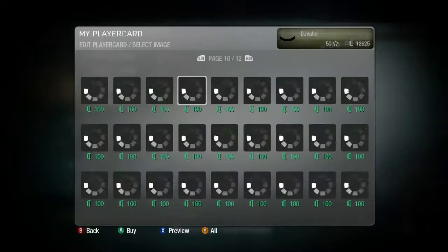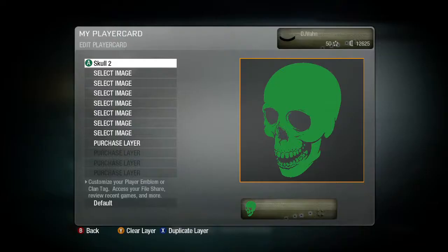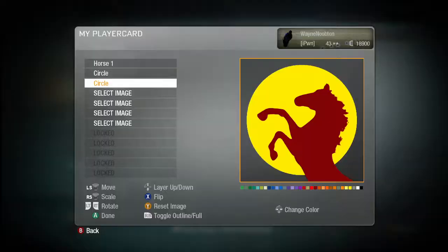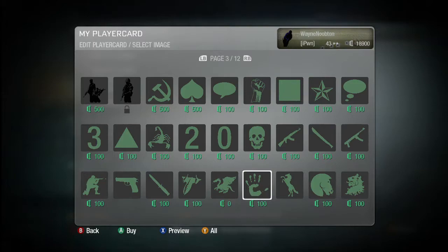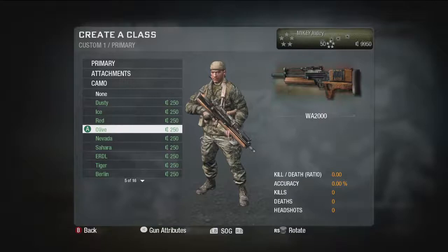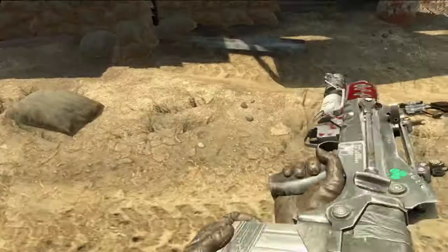The emblem editor can be as simple or as complex as you want to make it. A player might choose just one icon that they like to represent them and keep it very simple. But for somebody who's got particular creative or artistic skills, they can create some pretty advanced-looking images. It doesn't have any boundaries — it's completely limitless, the kind of ideas that you can come up with for creating your own online identity.